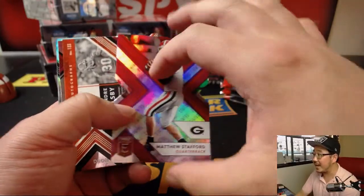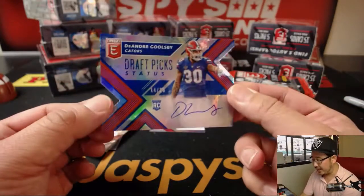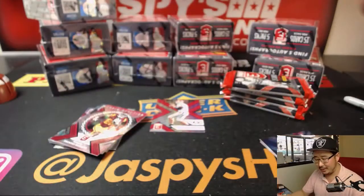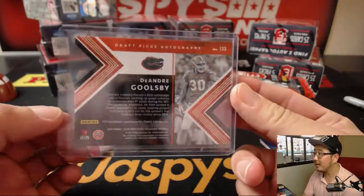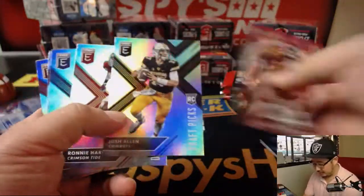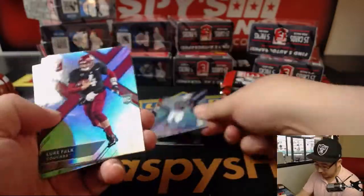Got Matt Stafford die cut out of 99. And then we've got this guy, 14 out of 25, Florida — DeAndre Goolsby. Kind of like that last name, Goolsby. It's great for Halloween, maybe, when there's ghouls out and about. There's Josh Allen — that's a different variation on that picture. Saquon Barkley.